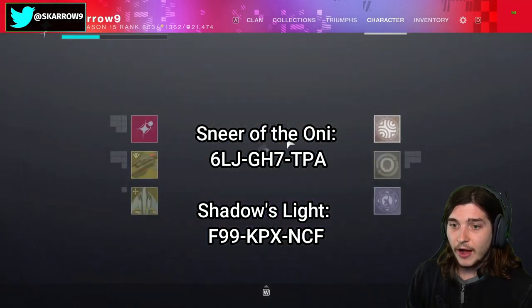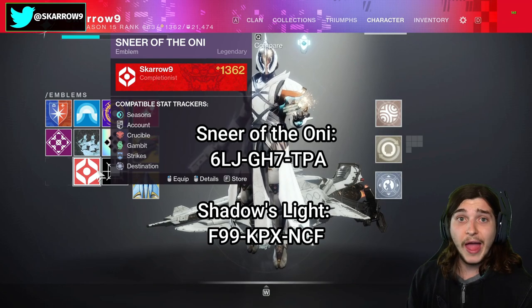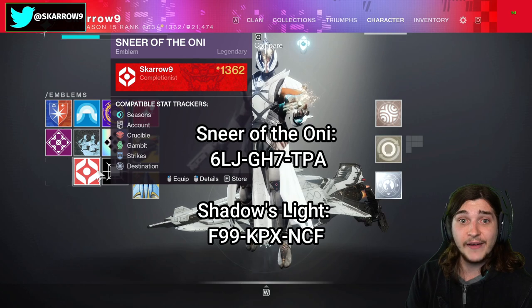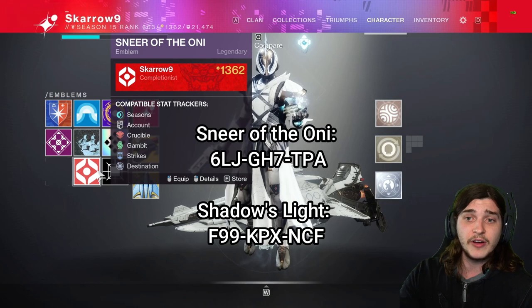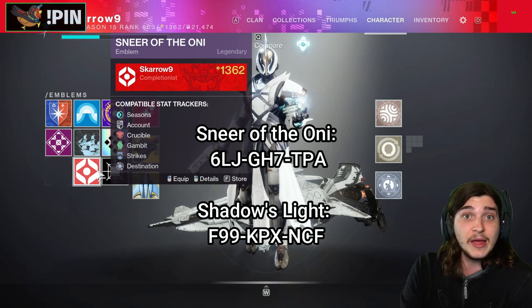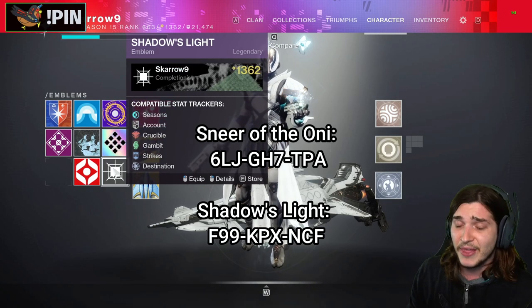Hey everyone! Unfortunately, I'm not really sure how this happened. There are two emblems from the Witch Queen collector's edition that have leaked. Usually these universal emblems are like puzzles or ARGs within the collector's edition, and I usually like to do a cool breakdown on how to get them, but it looks like they've leaked early because, to my knowledge, no one has the collector's edition yet. So that really sucks.